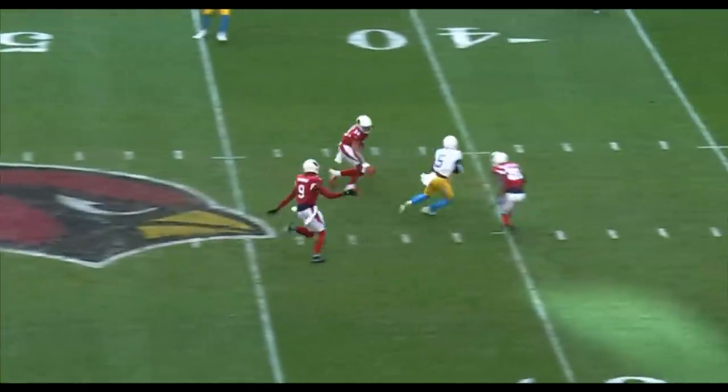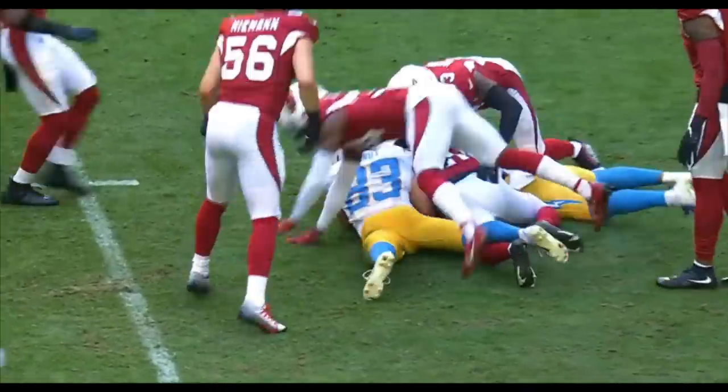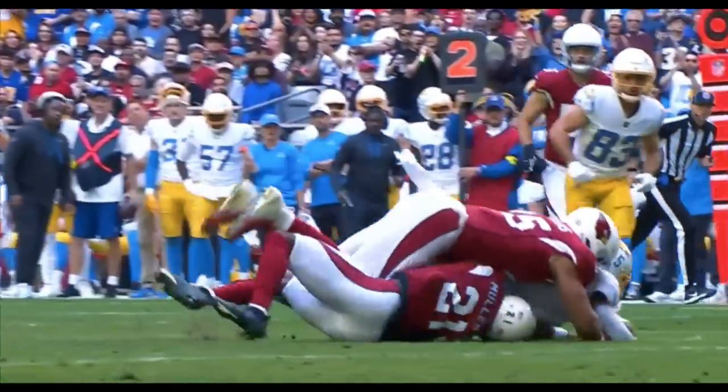70th catch right there. Herbert downfield, he's got Palmer, who is grabbed in the play by Mullen. Loose ball, recovered by the defense. It's Arizona's ball — Mullen ripped it out.